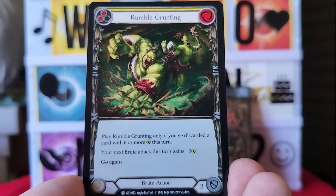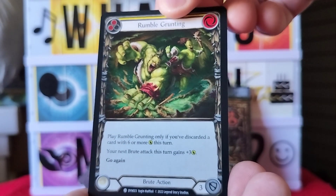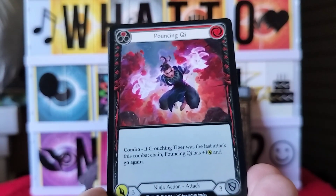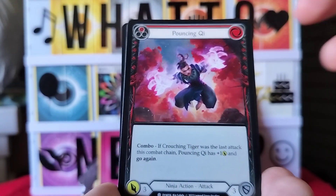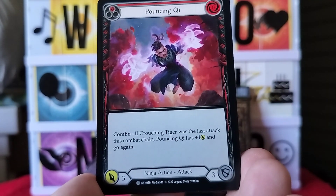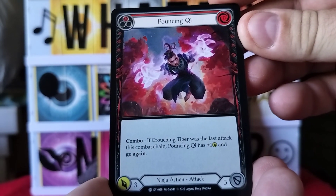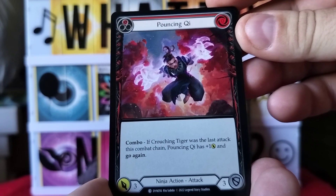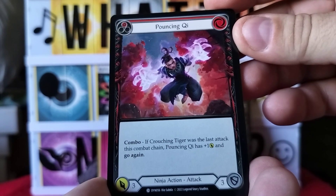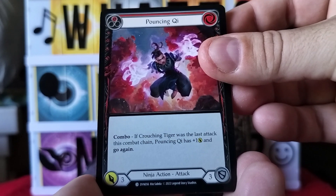Check out the symbols and stuff on it — awesome. Next card is Pouncing Key. Looks like it's a ninja action attack combo: if Crouching Tiger was the last attack this combat chain, Pouncing Key has plus one and go again. Nice.